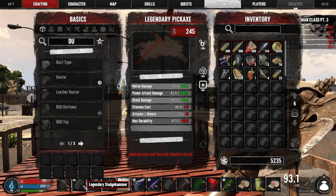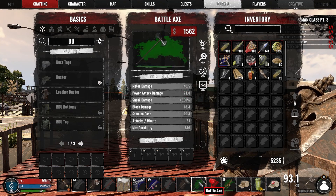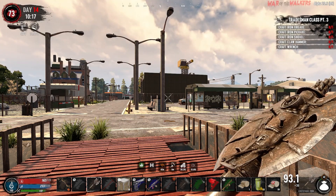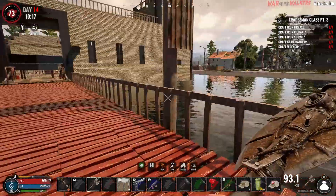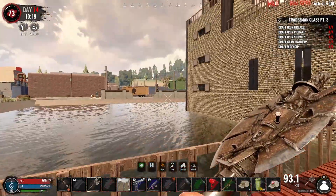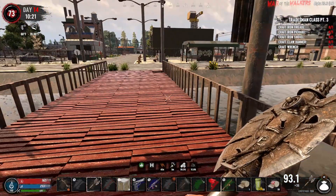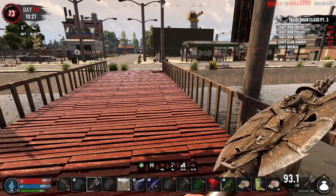Yeah, that one does sneak damage plus 500, so we could do some face wrecking if we can be sneaky. Today we're going to try to get ready for the horde. It's already 10 o'clock because I had to do a little bit of sorting. We also got all of the supply flares from yesterday's episode opened up - basically just got some food and water, those kind of things.